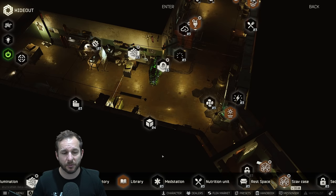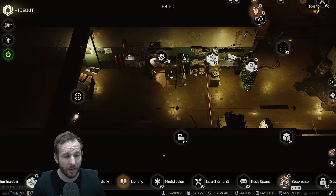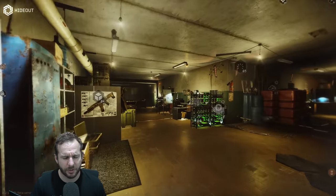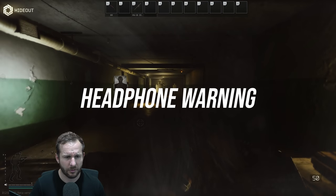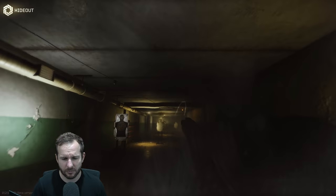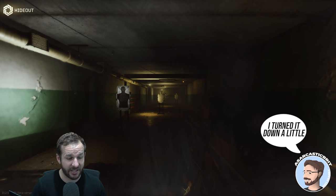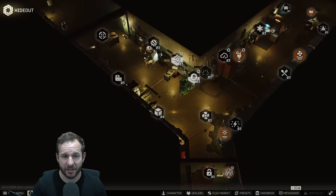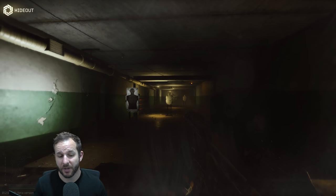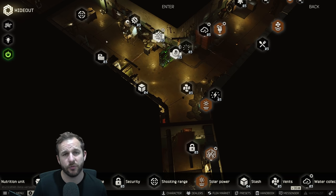I'm going to go into the hideout now. I've deliberately not started crafts on everything so I can explain things more to you. The shooting range — it doesn't consume any of your ammunition when you're shooting there. I have the 338 Lapua on me. You don't consume your ammunition at all. So it's a good way of testing recoil patterns, or if you want to mod out a gun or see what a sight looks like on top of it, you can use the shooting range for that.